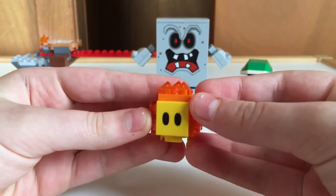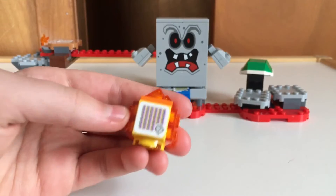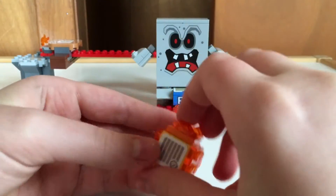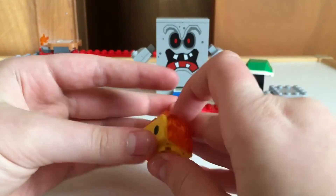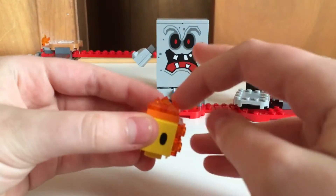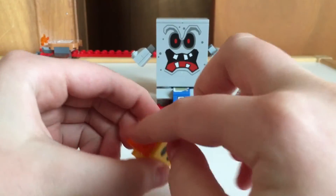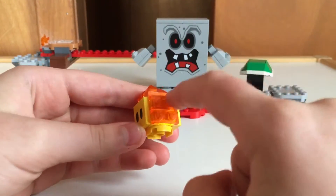That also includes Lava Bubble. So it has the jump part at the back. I don't know why it has a jump part, because it's a fireball. But yeah, he has like these pointy pieces for the flames, and on this side it's just translucent orange. That's pretty cool too.